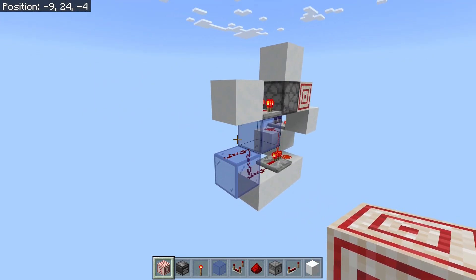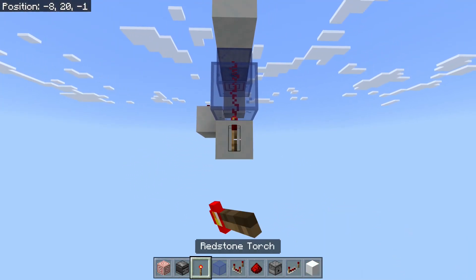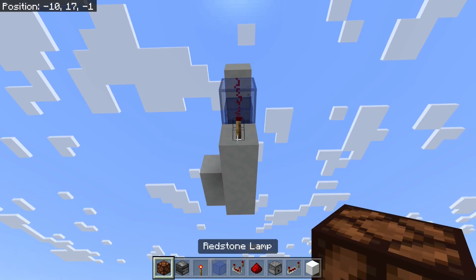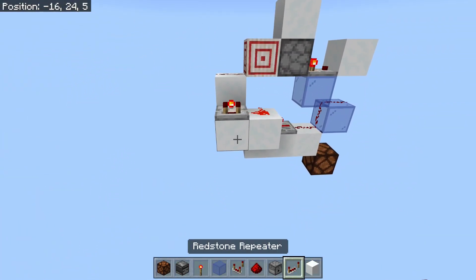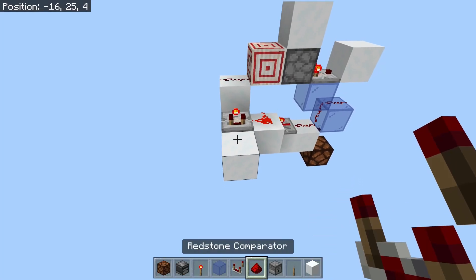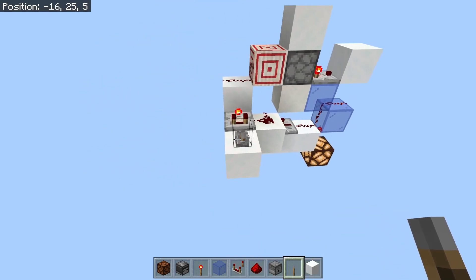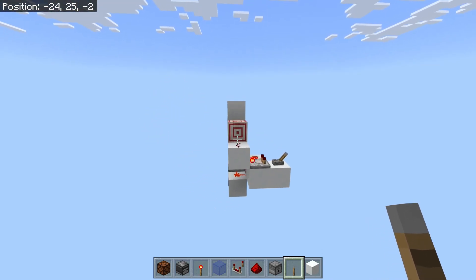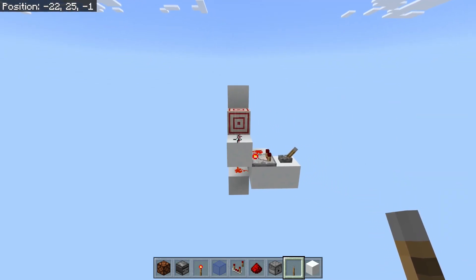One bit isn't very useful and doesn't have a good output at the moment. If you want to see the output, I can put a torch just here and place a redstone lamp underneath. To make this work I just need to power and unpower this comparator. If I put a lever here, you can see I've counted from zero to one and back to zero. Not very useful yet, so I'm just going to copy this across and make 14 copies of this, so we've got 15 bits in total.